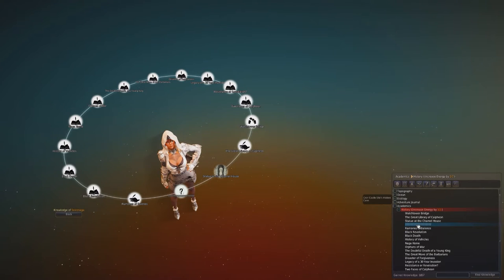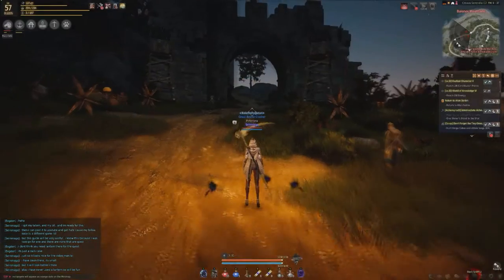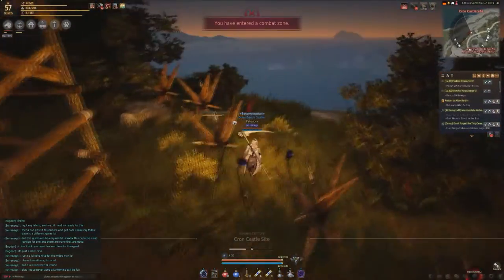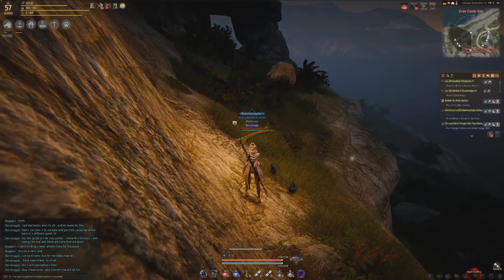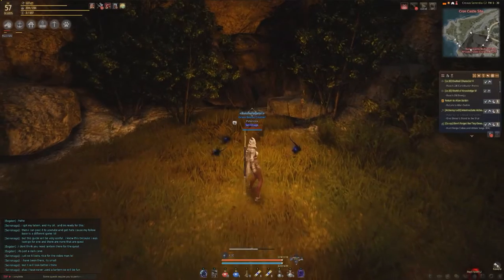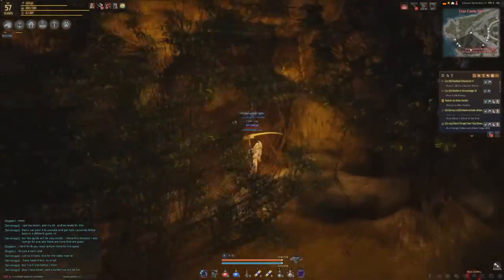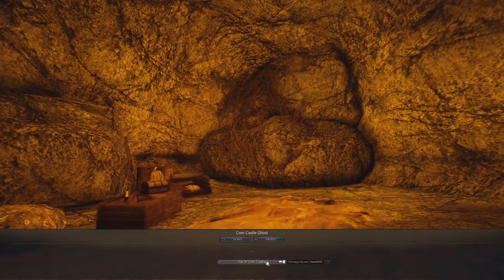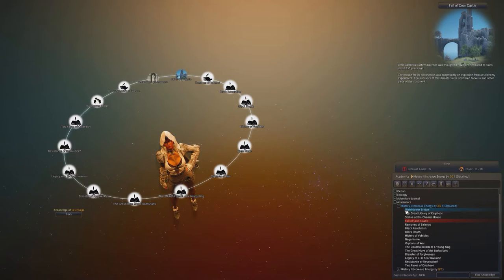Finally for History 1, we have Cron Castle Sites Hidden Cave. Go to Cron Castle just north of Velia — enter from the northern side through the archway between the towers. Be aware that lower-level players will find enemies here hit relatively hard. Come all the way to the right and run down; there's a cave entrance on the northern side under Cron Castle. Go inside — there's sometimes a chest — and speak to the Cron Castle Ghost. Pay five energy, and there you have the final knowledge, completing the entirety of History 1.